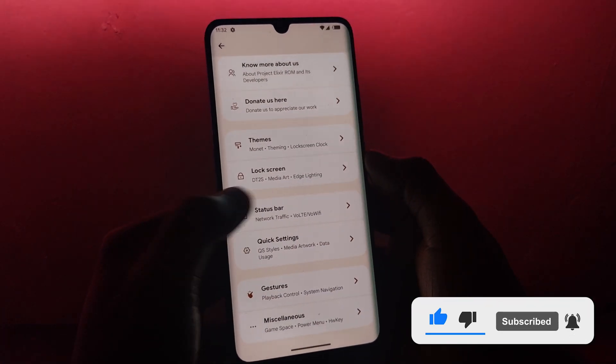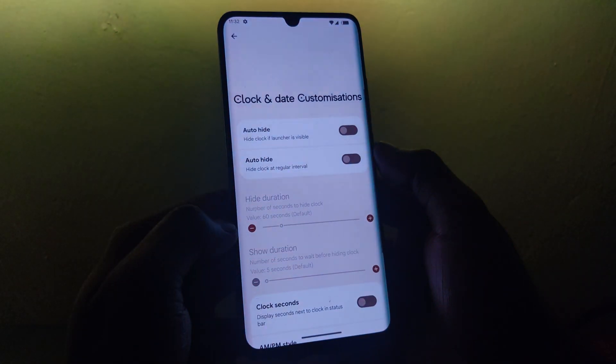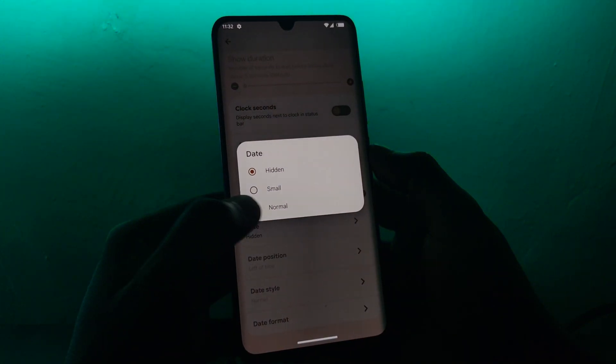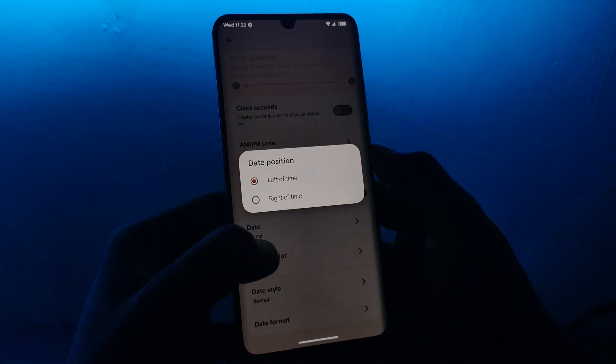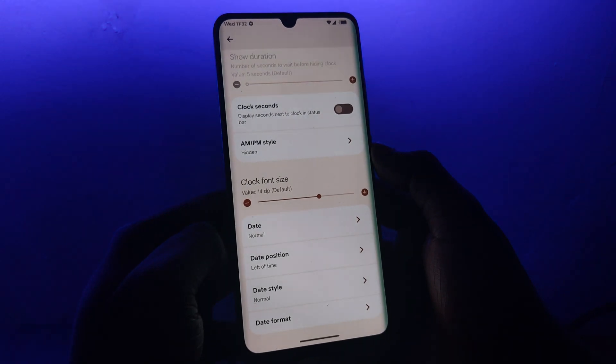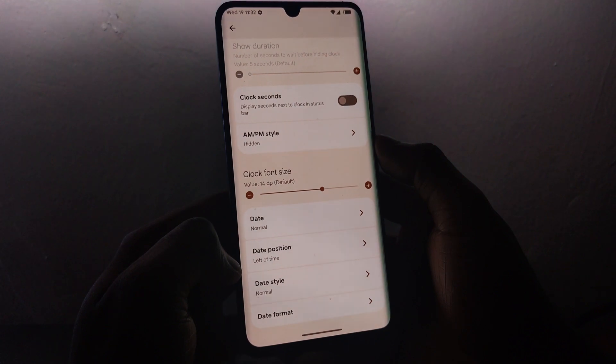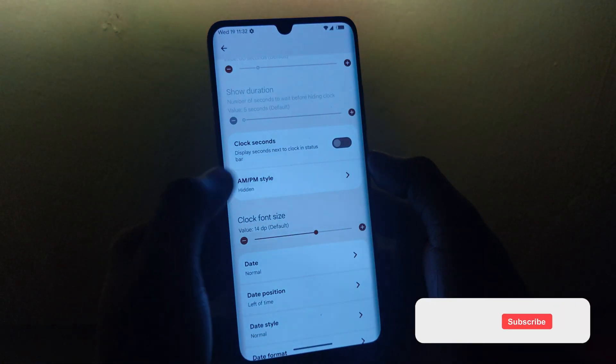In most cases, there are not many customizations you can apply to the clock on the status bar, but Project Elixir 3.2 is here to change that. Specifically, you can now opt to show the date next to the time, adjust the position, and even change the date style to your liking. Even better, it is now possible to display AM or PM depending on your preferences.